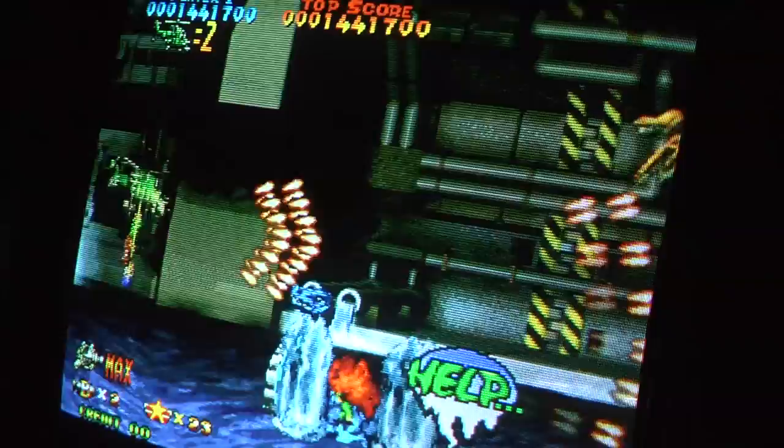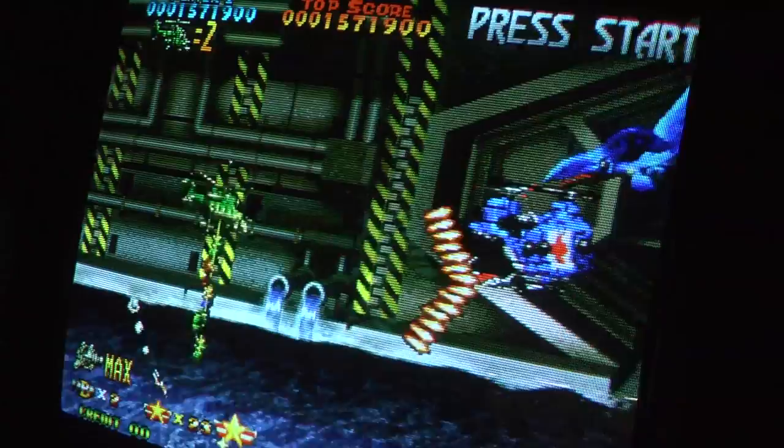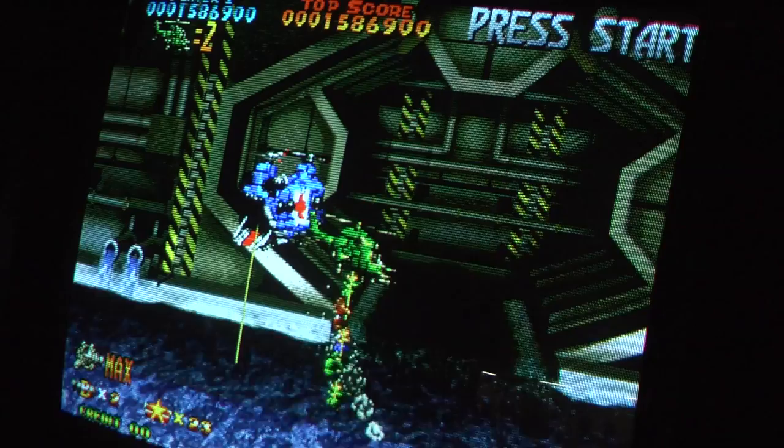The green helicopter is my favorite — it's a spread shot. The blue one shoots straight forward, and if you max out your weapons, you get a bonus multiplier. So there's lots of different ways to score points, like saving people and safely delivering them to the helicopter that says 'touch me.'